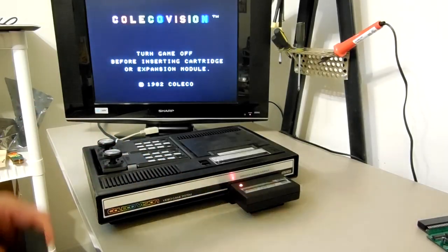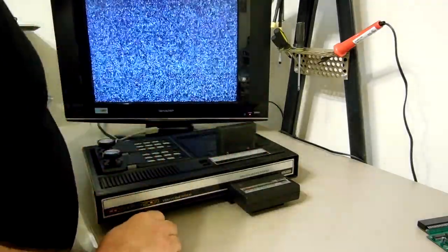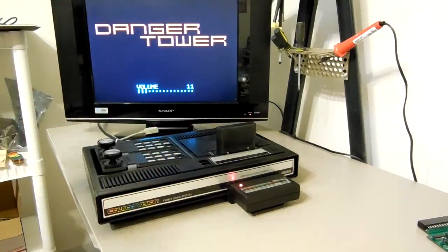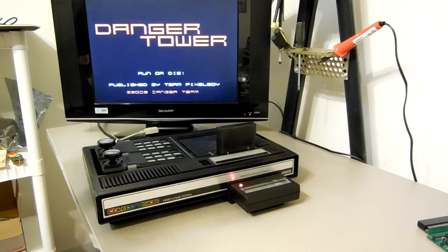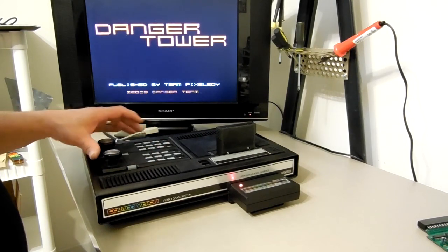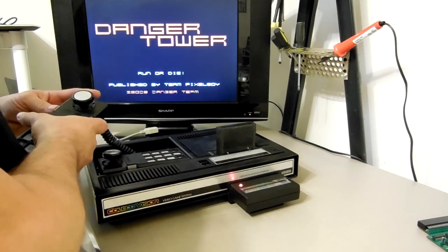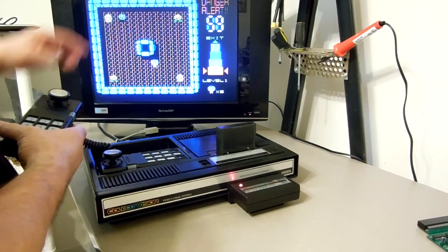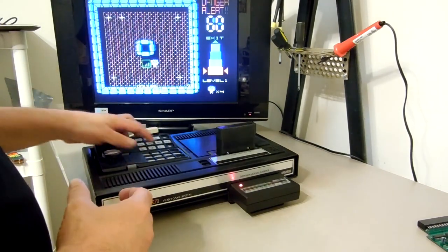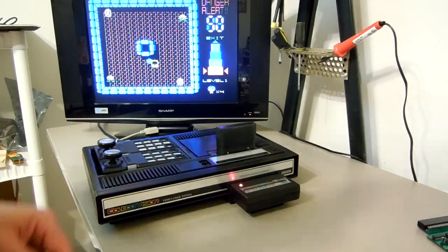Now back on the ColecoVision with the super game module installed — I'll plug it in and turn it up a bit because there's some sound in this one. Turning it on — let me fire it up. I think I got a bad controller plugged in here, but it's the fire button. There's sound right there. You can see it works and it has sound because the super game module has the AY chip that makes the sound.